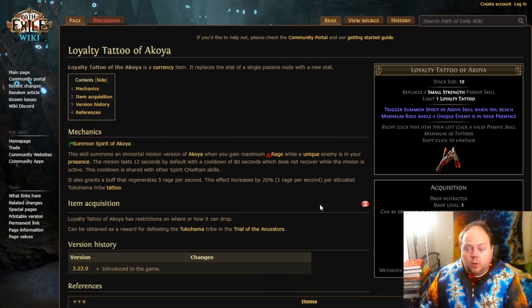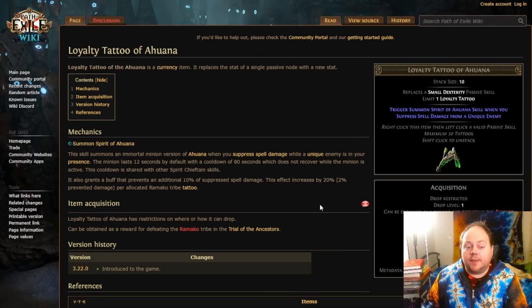The next loyalty tattoo: if you are using Berserk on your build, this is going to be phenomenal. This is going to give you several extra seconds of Berserk, especially if you are using a whole bunch of additional Tukahama tribe tattoos. But even with just the base 5 rage regeneration per second, this is going to be a big boost to your character's power — something I highly recommend fitting in if your character realistically does hit maximum rage when fighting map bosses or heavier content.